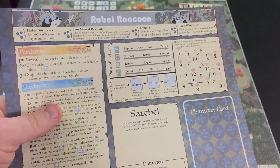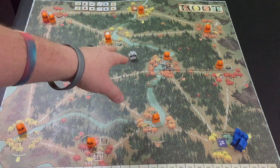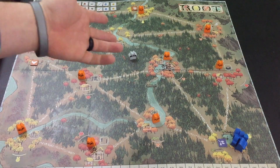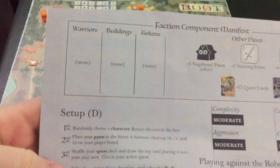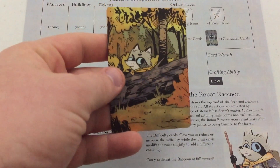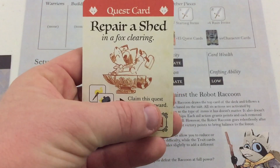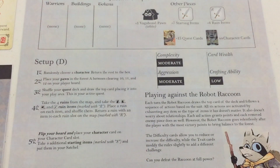I'm pretty sure that's not the way it works in the base game — I've only used the Vagabond once in the regular non-solo game, and even that was me playing him. Let's see what's next. We have number three: shuffle your quest deck and draw the top card, placing it into your play area — this is your active quest. We have quest card: Repair Shed in a Fox clearing. For the Robot Raccoon, the suit — the fox suit — is the important part of this quest.